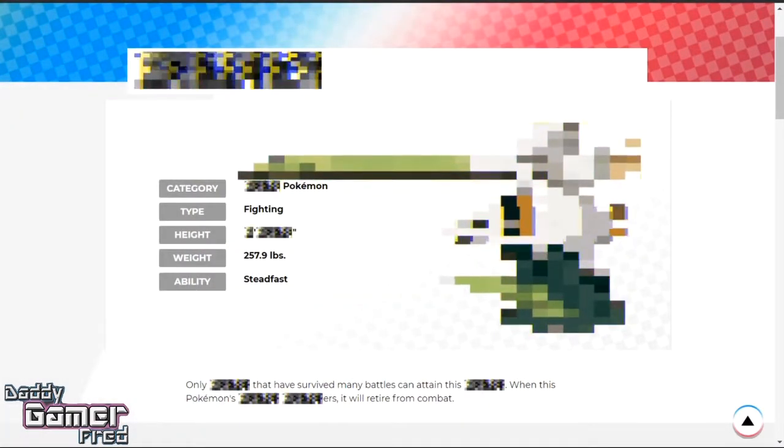Moving on to the bio of this Pokemon, we have more information here. On the category, we get glitched text — clearly they're trying to hide the type of this Pokemon and not give us any hints pointing to a particular Pokemon. The type is Fighting, which falls in line with it looking like it's holding a spear and a sword or a shield. The height of the Pokemon is glitched out, so they don't want us to know how tall or short it may be, which leads me to believe this may be a Galarian form. Because if we knew the height, it would be comparable to an existing Pokemon in the Pokedex — showcasing a new Pokemon's height wouldn't be considered a spoiler.